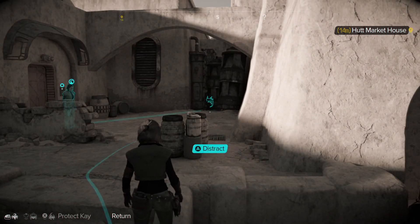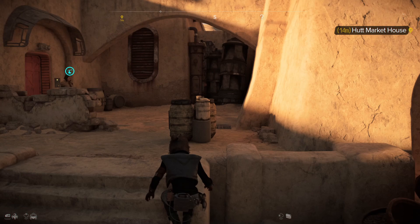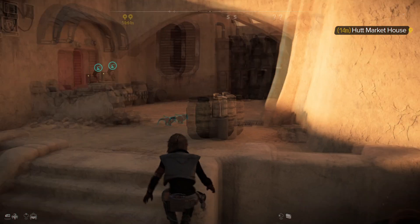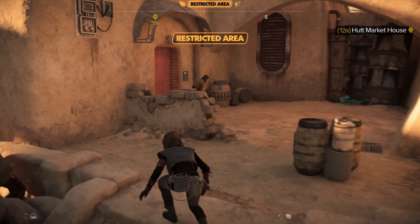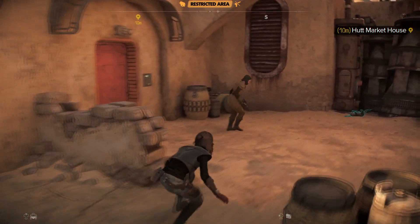Alright so what we're gonna do is we're gonna send Nyx over there. I want to distract over here. There we go, that's what I want to do. Go get it Nyx. There we go. We should wander over.